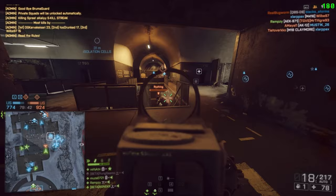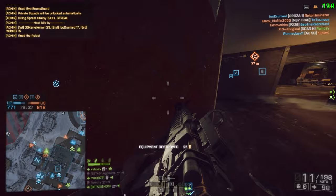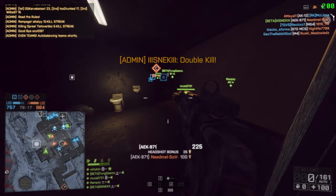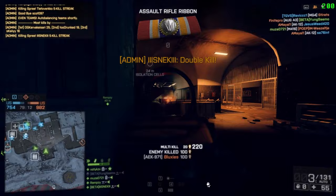We're now onto our fifth and final assault rifle — the AEK-971. This AR has long been considered the meta in Battlefield 4 since its release, and it's a favourite of many fans as well as competitive players. The reason the AEK is so popular is due to its high fire rate, fast TTK, and — wait for it — low recoil pattern. The AEK is an absolute behemoth in close quarters engagements, and the tight recoil pattern even allows you to engage targets at medium ranges with relative ease.